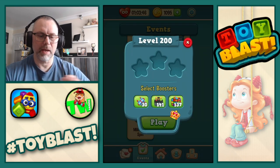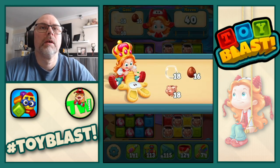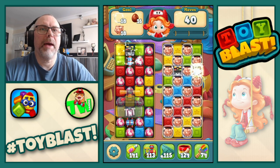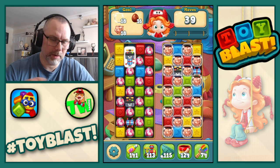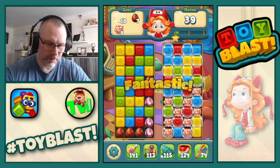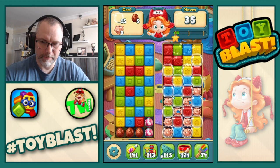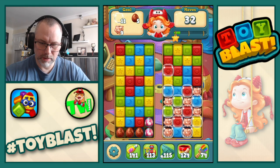And we now move on to level 200, where we're going to need bubbles, eggs and piggy banks. A combo to start us off, and that will set off other stuff as well. There's a rotor, we'll get that going.